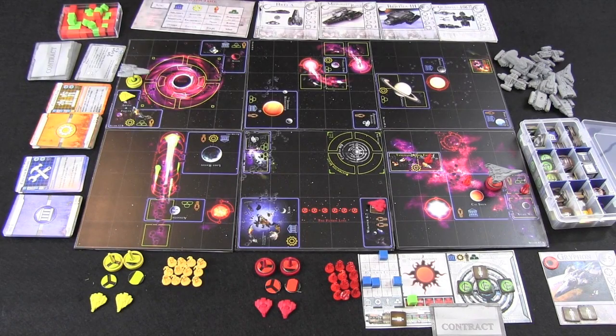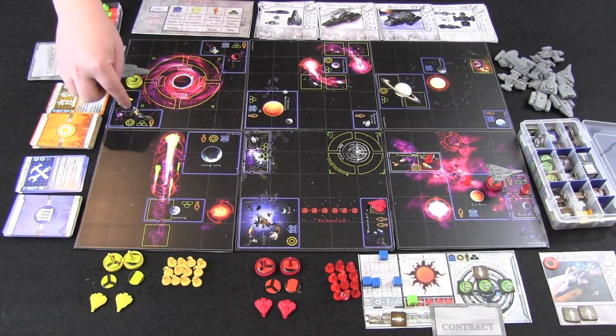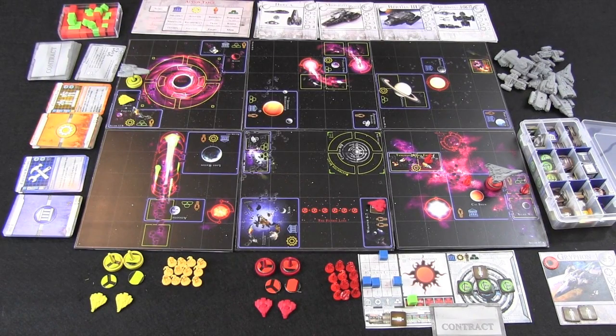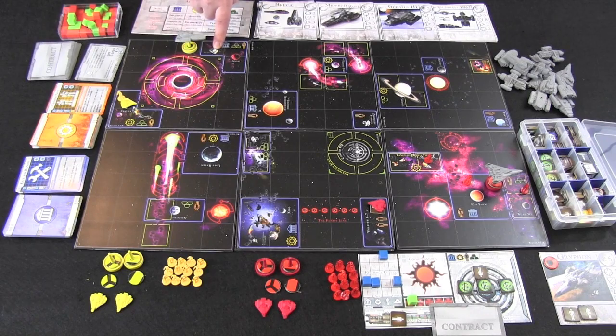Our other player didn't choose the most optimal starting position, so they'll start off a little slowly. Their ship is an Akita Inu with a movement of only three but a cargo space of four. They start by dropping off one crew at a location to not lose control of it, then fly away — using a transit to drop that off — then move one, two, three spaces and drop off another crew at a new location. In doing so, they've added a politics, a finance, and a personnel to their sheet.